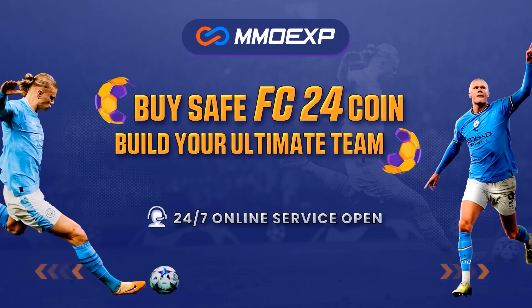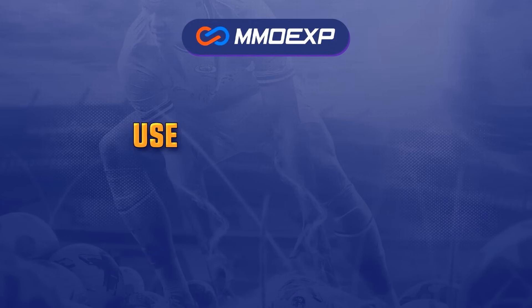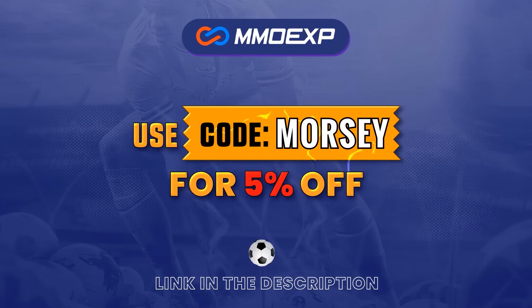For cheap and fast FC24 Ultimate Team Coins, head over to mmoexp.com, link down below, and make sure to use my code Morsi at checkout to get yourself 5% off.